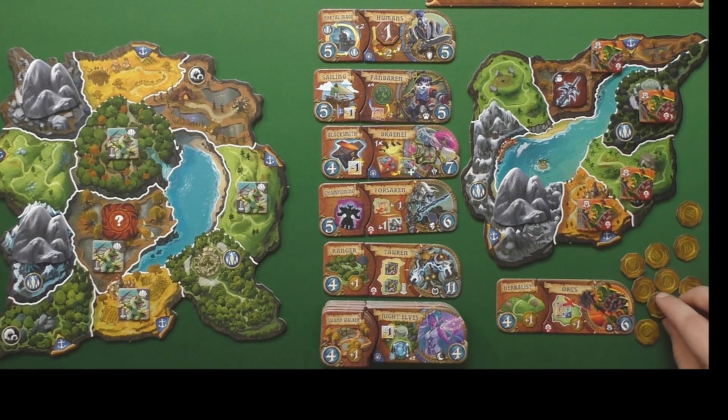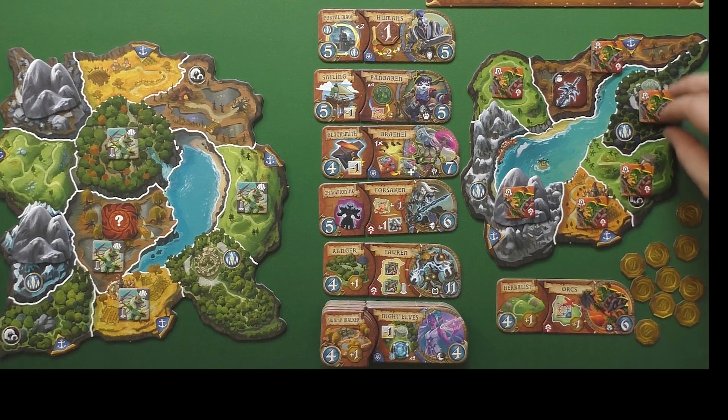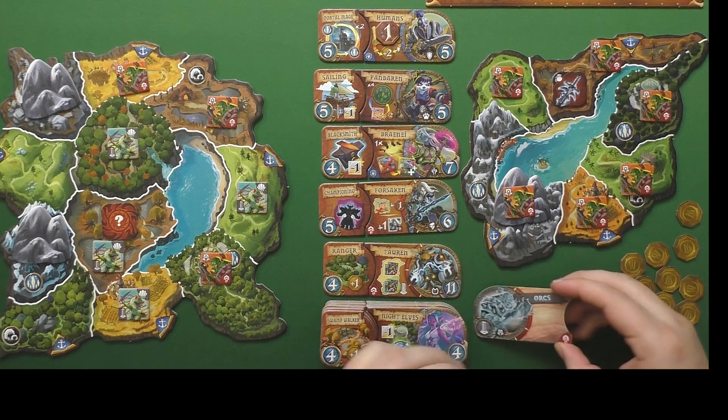You get one coin for each region that you occupy, plus extra coins depending on what your bonuses might be for your specific race or your specific power — maybe you want to occupy certain types of regions, for example. Eventually you're going to have spread your units a little bit thin. It's going to be harder to get them into stronger areas and have them grouped together.